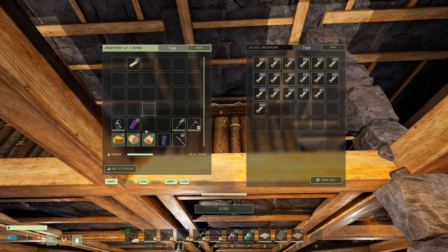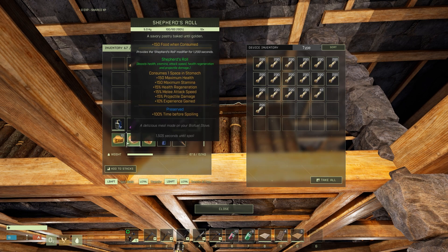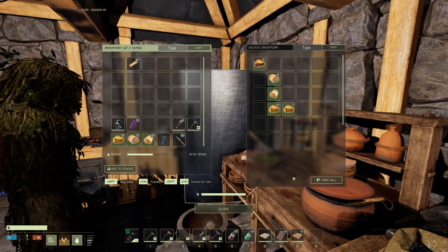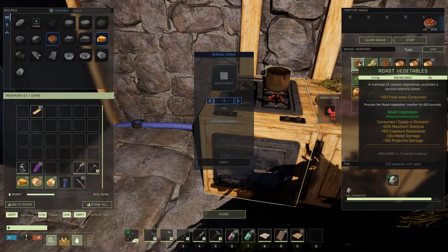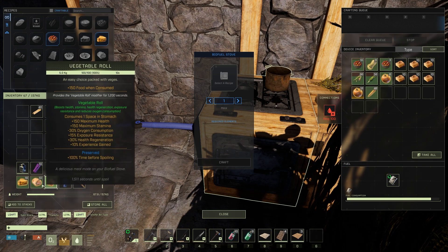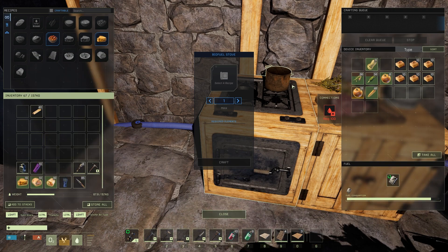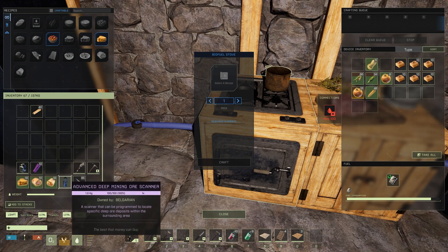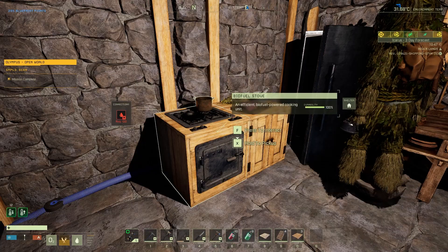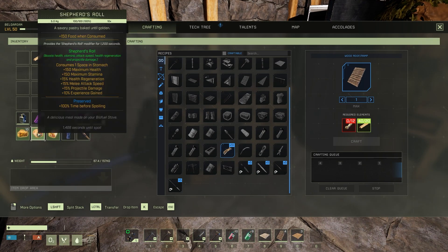So you want the shepherd's and the vegetable? Right now it's vegetable roll, shepherd's roll, vegetable pie. Not the roast vegetables, because that's only 225 for maximum standoff. The roast vegetables modifier is for 900 seconds. The rest of these are 1,200 seconds each. When you look at it, the roast vegetables are only 300 seconds less, but it messes up your inventory because you're taking more. If you take these three, you're good for 1,200 seconds on all three.